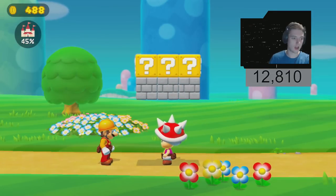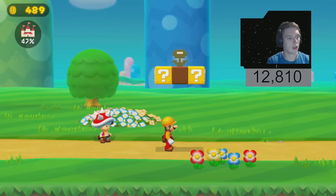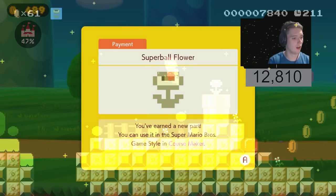Once you complete the Purple Toad's final mission and he destroys the Stone Blocks, you can then go hit the question mark block and just like that you've now unlocked the Super Ball Flower. So that's about it for the tutorial.